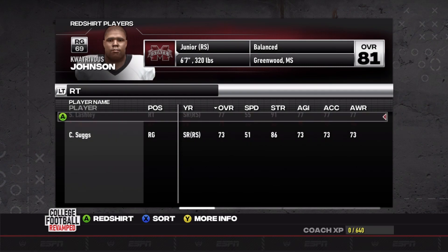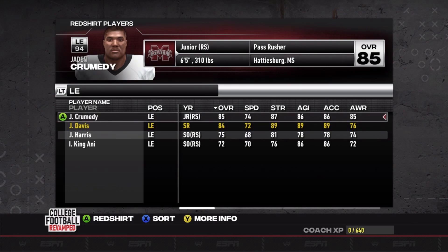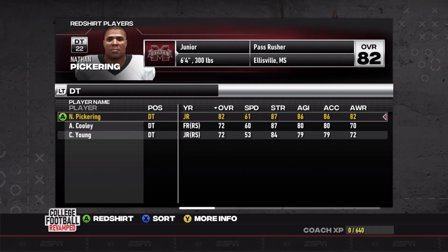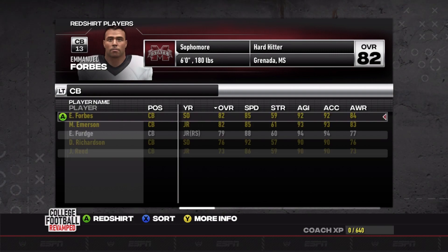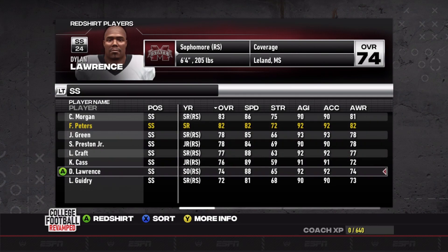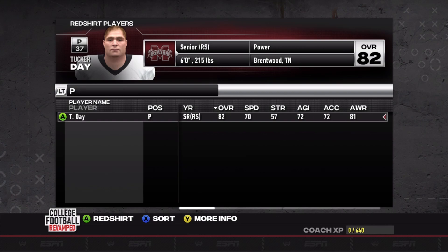Offensive line — redshirting some younger guys, two freshmen tackles. Jordan Davis will probably move to right end since we have Crumetti there, and Odom and Russell are gonna be heavy rotation guys. We have a decent line it seems, though maybe not by SEC standards. Defensively, we have a ton of strong safeties — a lot of seniors and juniors who will be moving on. I don't know much about Mississippi State or college football in general.